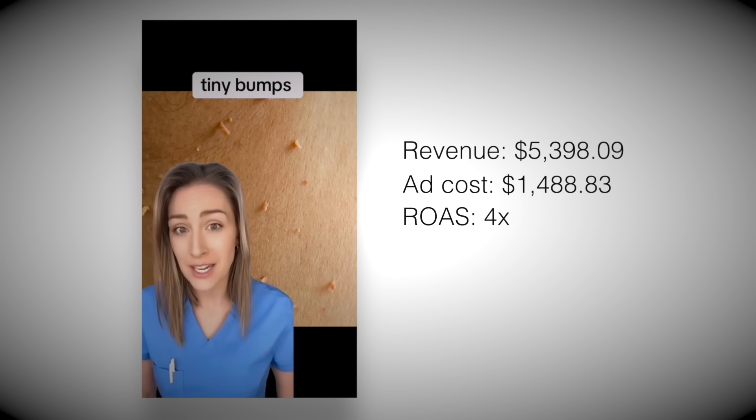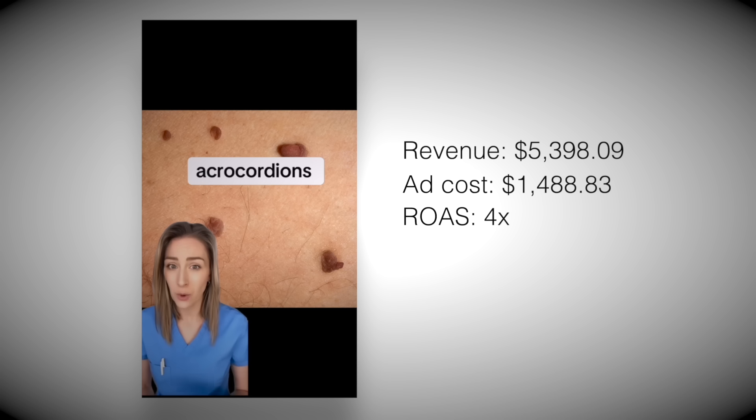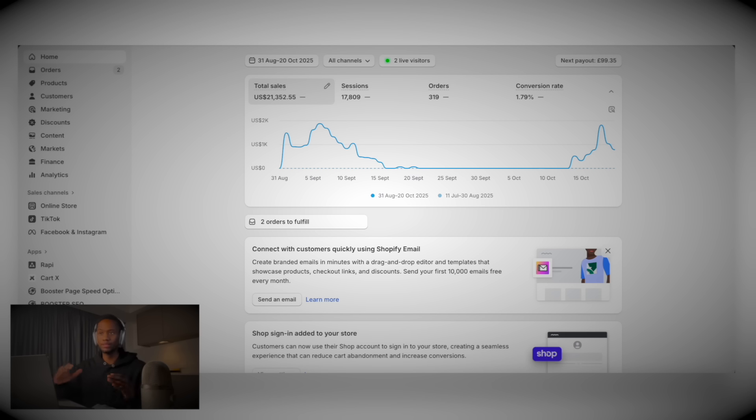If you've ever had these tiny bumps on your skin, don't just cut them off. These are actual growths of the skin called Acrochordia or skin tags. They love spots where skin rubs skin. I'll show you exactly what I did.